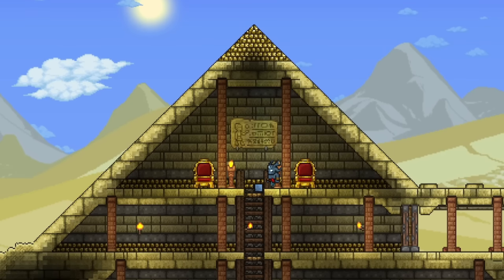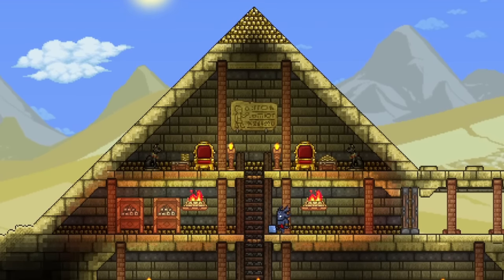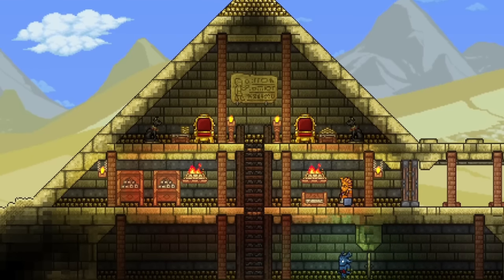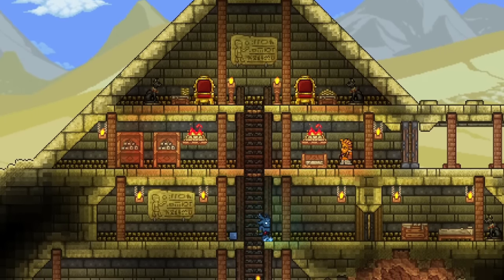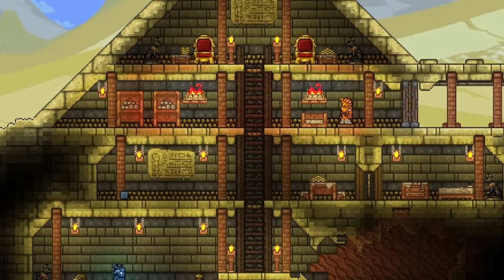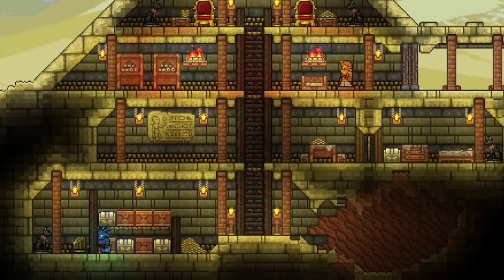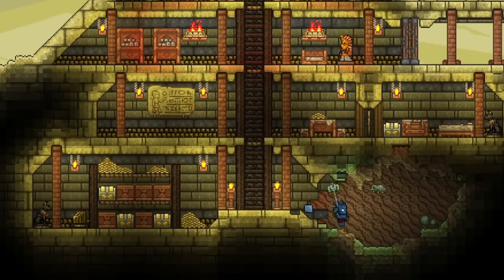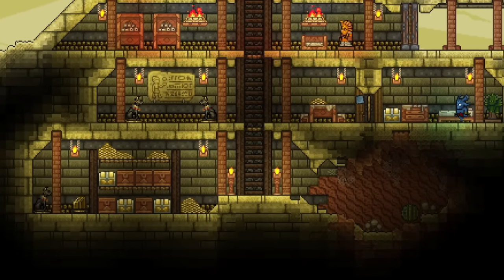Starting from top to bottom, this pyramid will have a throne room, entryway, bedroom, treasure room, and the antlion cave. The throne room is straightforward - just a couple of thrones, a painting, and some statues, with workbenches to make it a valid NPC house. For the entryway, sandstone bookcases can be found in underground desert cabins so grabbing one or two shouldn't be too difficult. The rest uses sandstone furniture with bast statues, hieroglyphic paintings, and mannequins with desert armor sets. The antlion cave uses cobwebs, antlion eggs, and rolling cacti, both craftable at a graveyard biome.